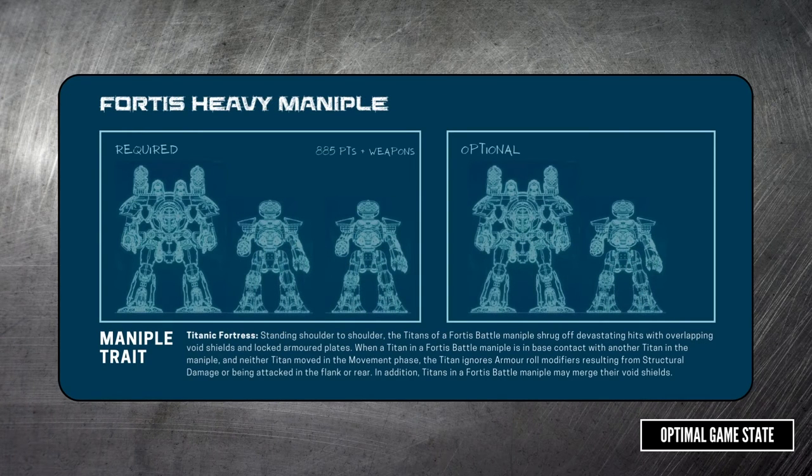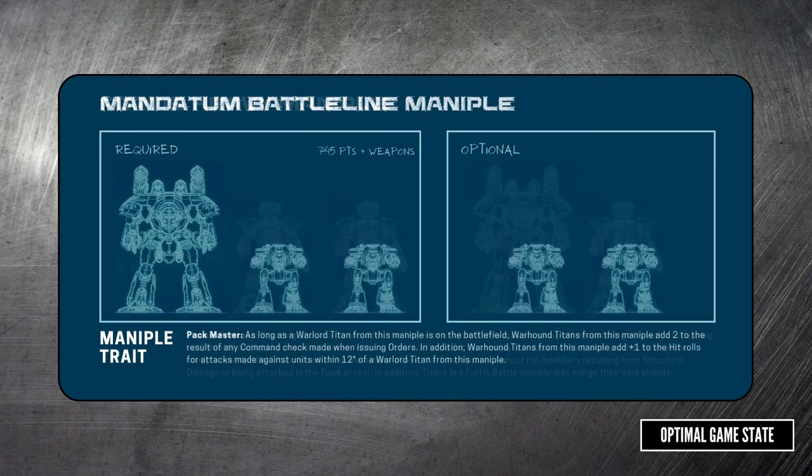One of the benefits of the warhounds is being able to merge shields. While the Fortress maniple does have some additional bonuses, allowing your warlord and your reavers to merge shields is the important part here. Having to be base to base and not move is a big penalty, but that only applies to the additional bonuses and not the shield merging, which only requires being base to base. Best case, you're able to spread all hits across all void shields and they never collapse — that will require some good positioning which will limit you tactically, but when it works your titans are invincible.